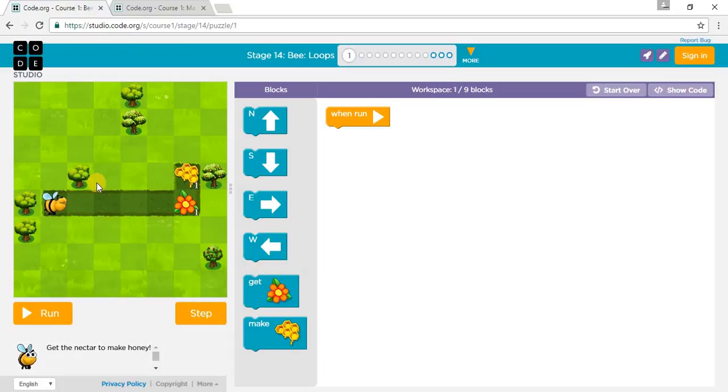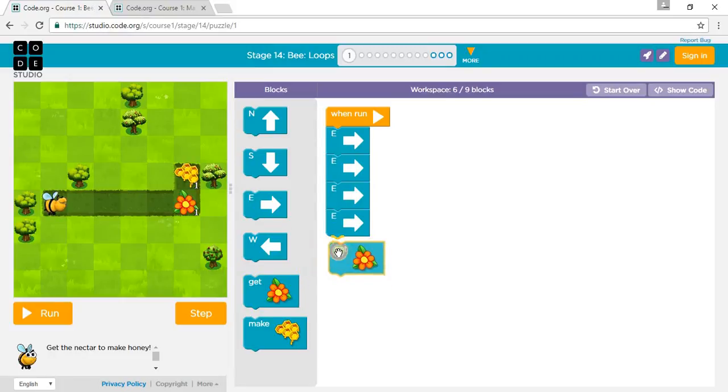So we go one East, another East, another East, and another East — that's four East. And two North. We get one Nectar before we go — one, two, three, four, five East actually. And then we get Nectar. And then we go North — not South, North — and we get and make one Honey. It's supposed to run.